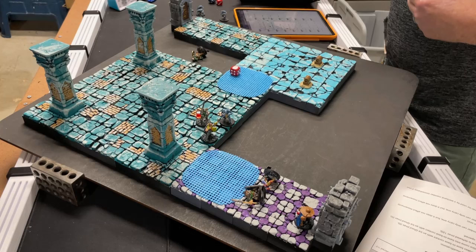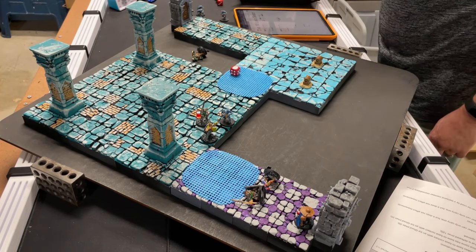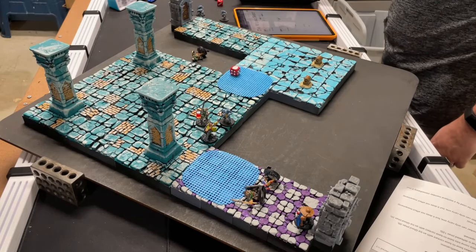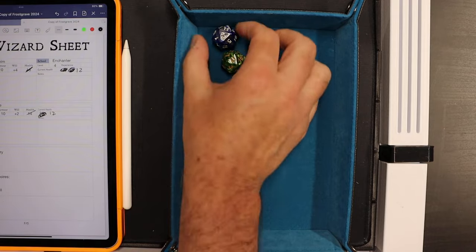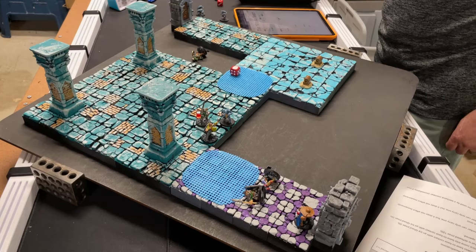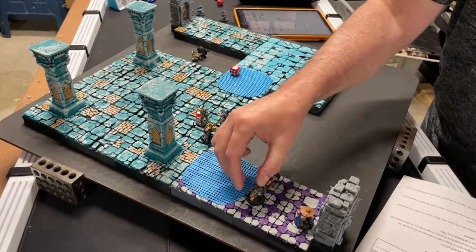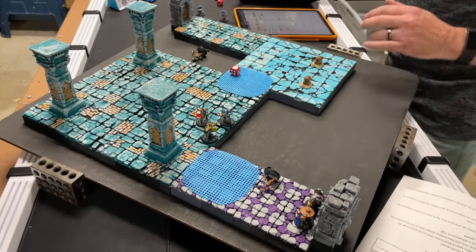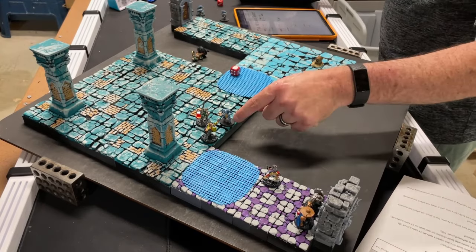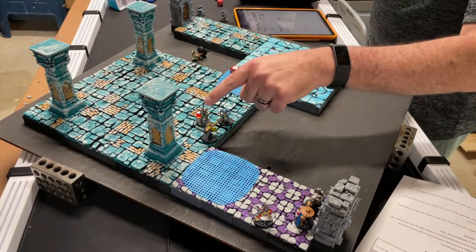Archer shoots and misses. Turn eleven - no monster roll result. Wizard attacks the iced-over door: plus two fight versus the door. Rolled 13 plus two is 15, doesn't beat 17 - no damage. Man-at-arms attacks the door: plus three fight, rolled 5 plus 3 is 8, armor is 10 - no damage. This door is tough!